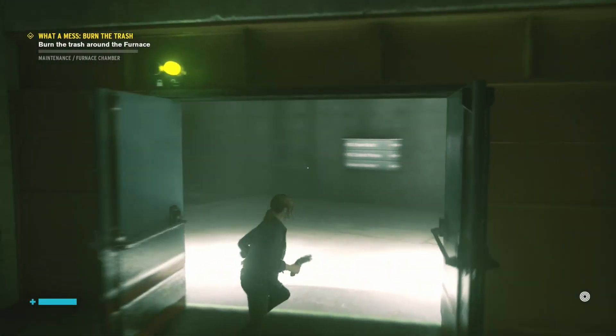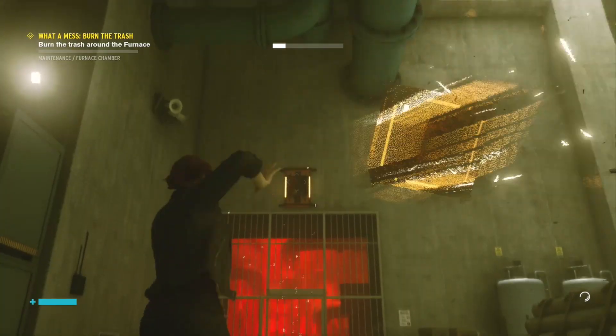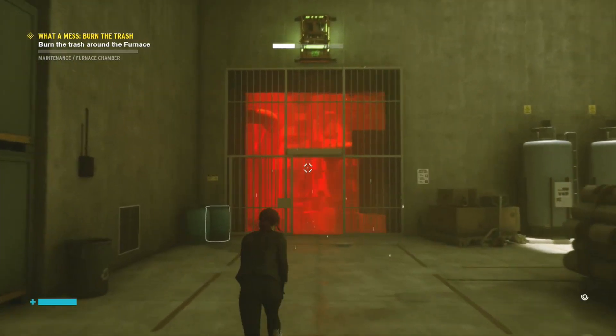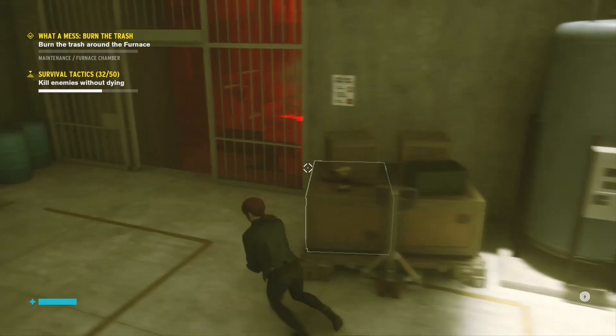When you walk down here, you'll see that the box thing — the controls — the power fell out, so the door's shut. You're just going to pick it up and throw it back in there, and the door will open. Kill a bunch of guys, and then down below is a cleansing point.